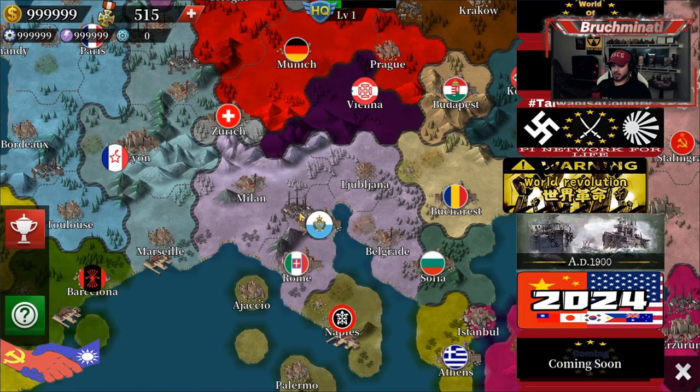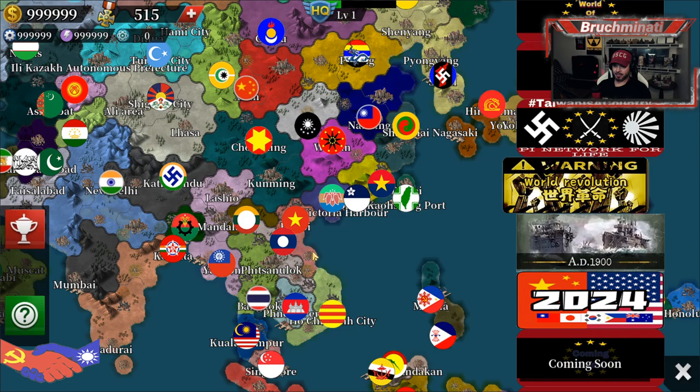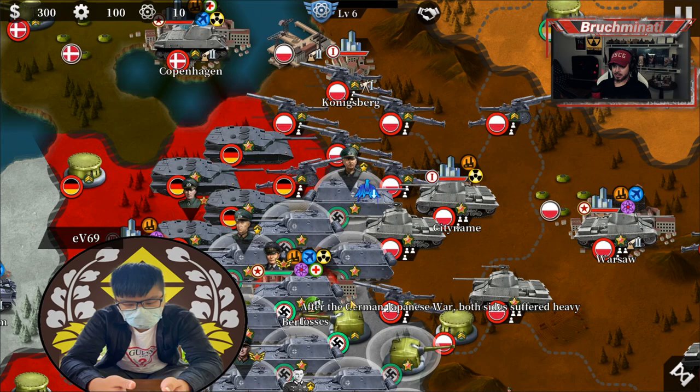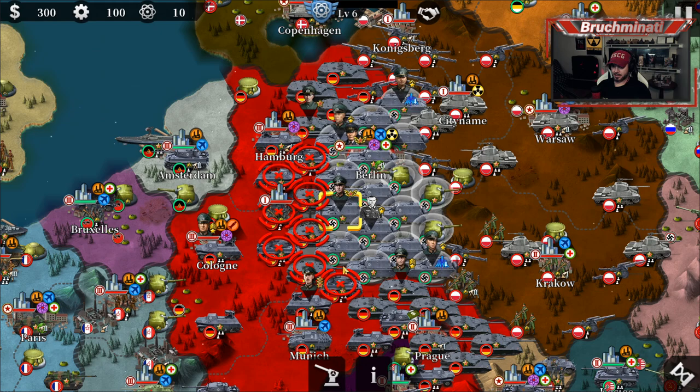Then we got a cool one here — World Revolution — where revolutions are happening in pretty much every country, like multiple revolutions. They got a fascist Southern California — imagine that — and everybody's got something going on. Let's just grab Germany and check it out real quick. There are some new skins, just not for World War 2 Germany.